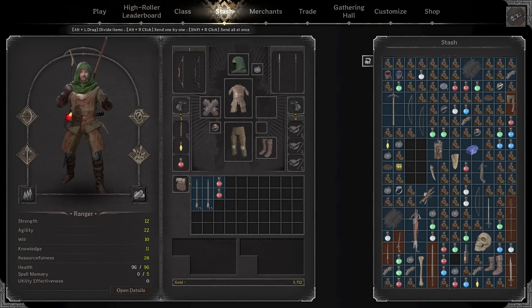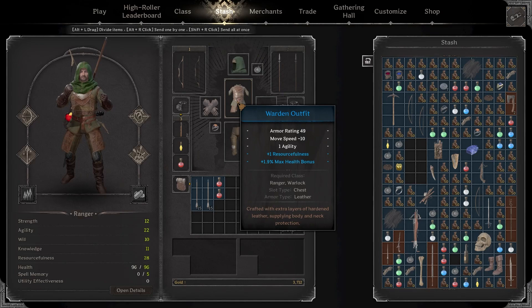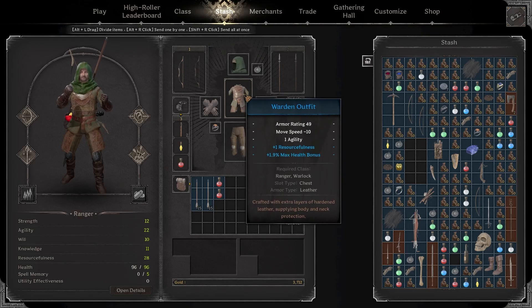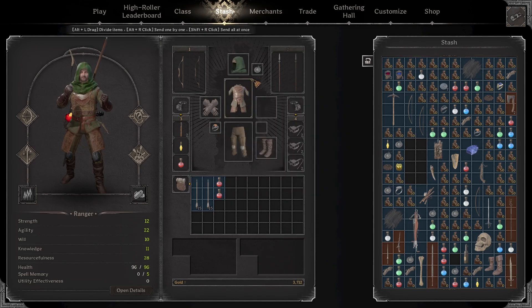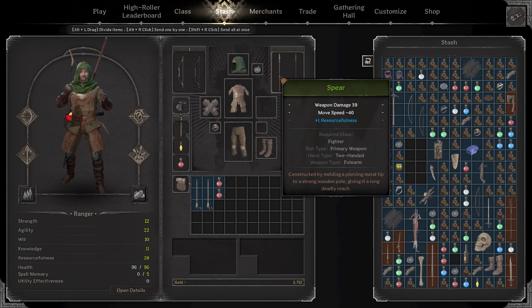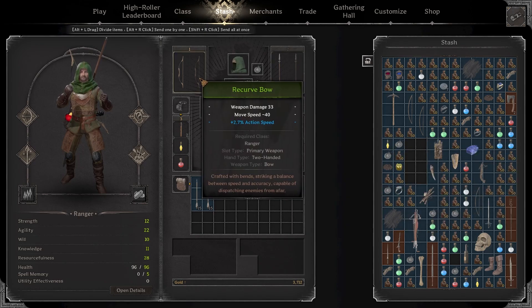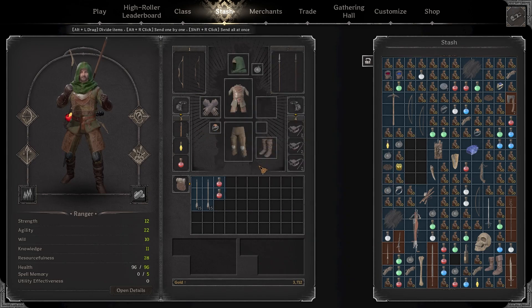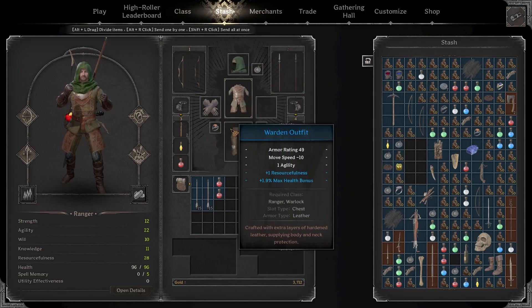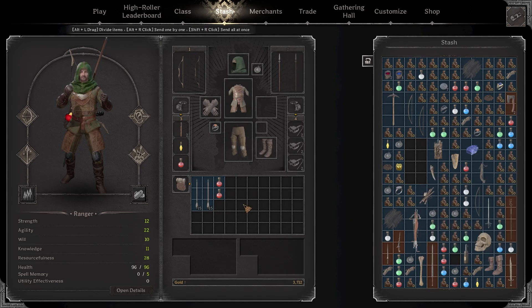Quick look at the gear: nothing too crazy. I did actually roll this warden's outfit from the goblin merchants — that's why we're using it, same with the boots. Had a little luck today. Beyond that, just some rings I had in the stash, a green spear, green recurve bow — actually different ones from the last video. We've got a luck potion and nimble hands.